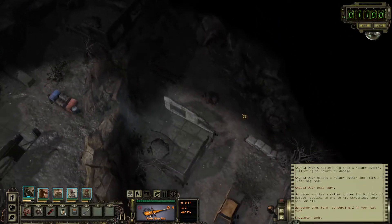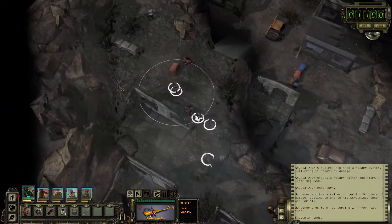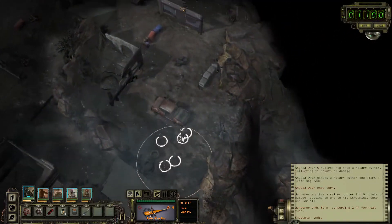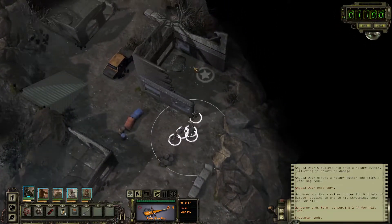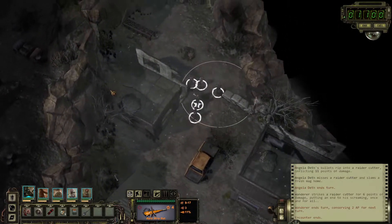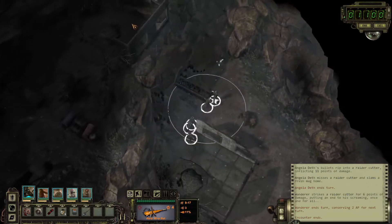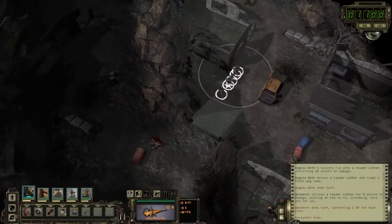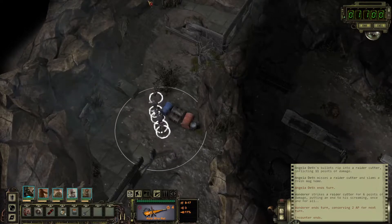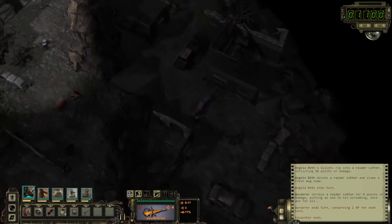I'm guessing I won't find anything else, which is kind of a bummer, because in Wasteland 3 you actually always get something from encounters. But so far I haven't... let's check if I actually find anything. So far it's a big fat no. Let's check upstairs — though I have a feeling the answer is not really going to change. Yeah, nothing new. Okay, then we just leave.